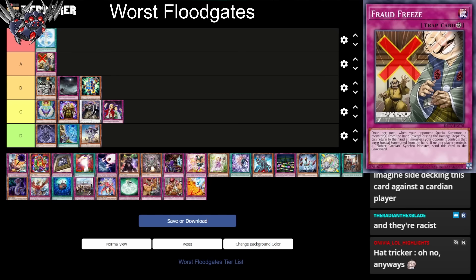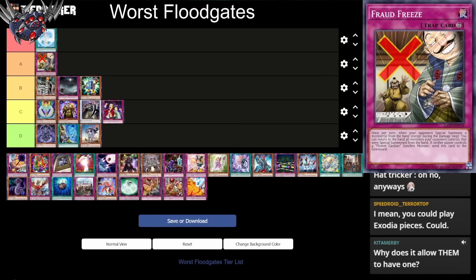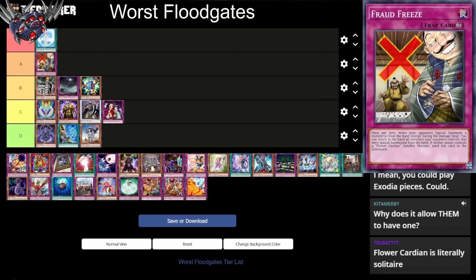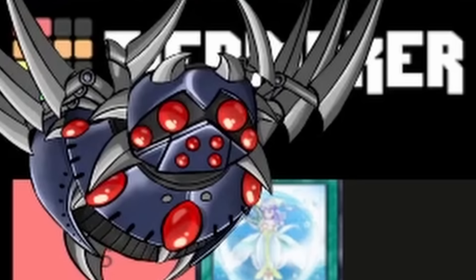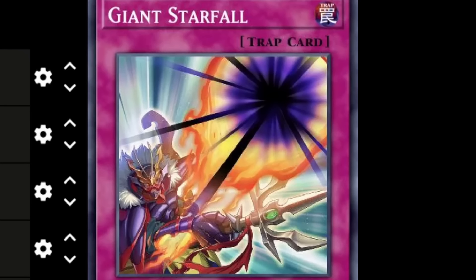Flower cardians are like a solitaire deck — the most xenophobic deck that exists, where you can only play flower cardian cards. You can't play other cards, hand traps, or consistency pieces. That's probably why they give them a floodgate. But this card doesn't have 'flower cardian' in its name, so it's useless. Imagine side-decking this card against a flower cardian player. This card only exists to be a terrible floodgate, so excellent for this list.